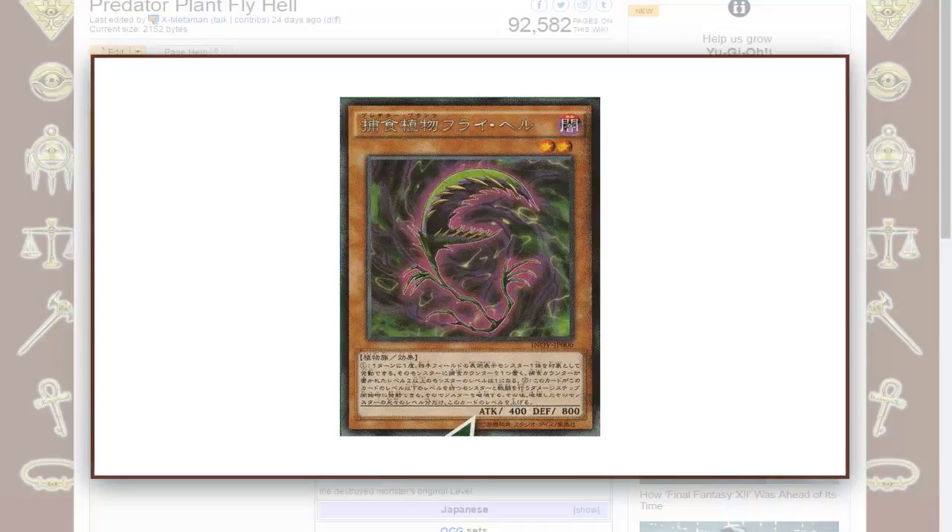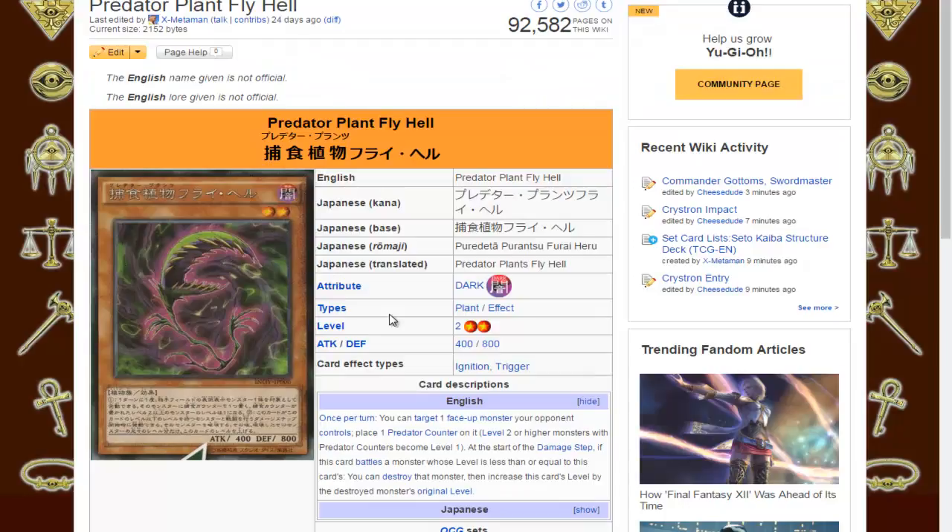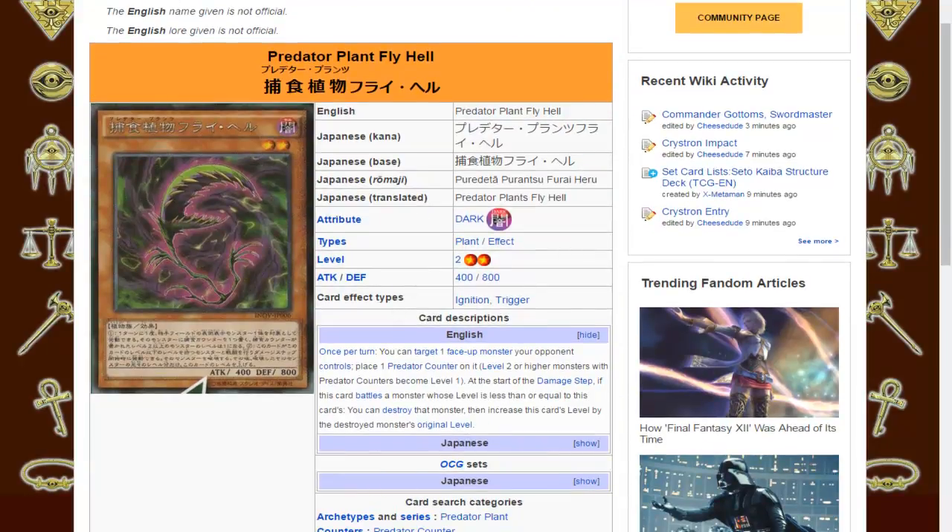We don't know its English name yet, but we'll probably figure that out in the next few weeks or so. It is a Level 2 Plant-type monster, Dark attribute, 400 attack and 800 defense, and because I'm not that great at reading Japanese, we'll just go here to read its effect.